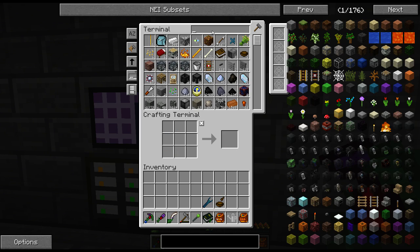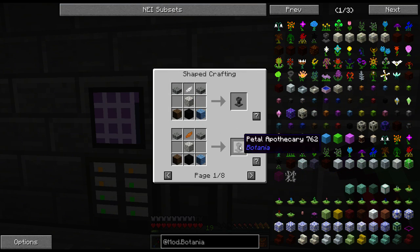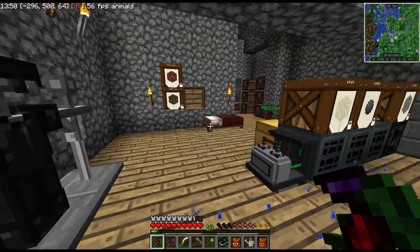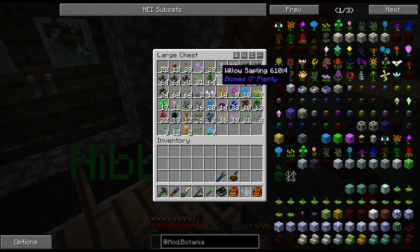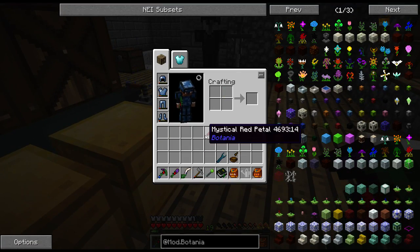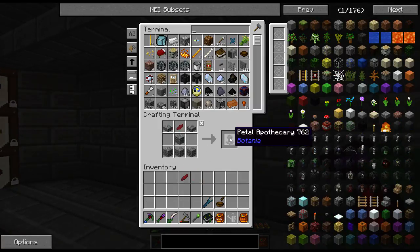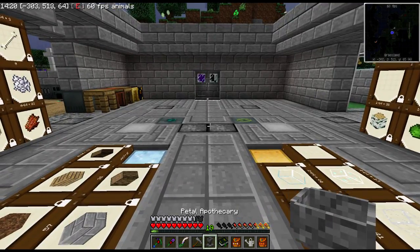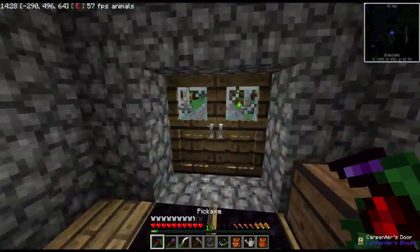Let's get the mod list for Botania. We need one of these flowers plucked. Which one? Mystical... one that I have a lot of, since it's not too important which one it is. There we go. And if I now dash over here and make this, I can make a petal apothecary. Excellent. Now let me find a place to set this up and be back with you, because this needs a bit of a nice location. I need to make myself a grove or something, just because it needs to look good.